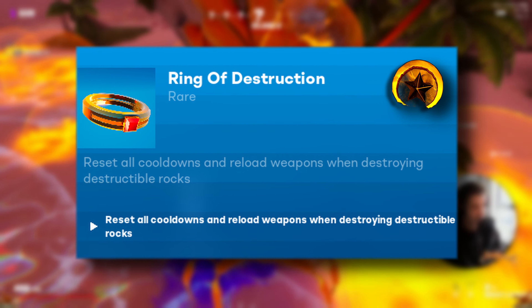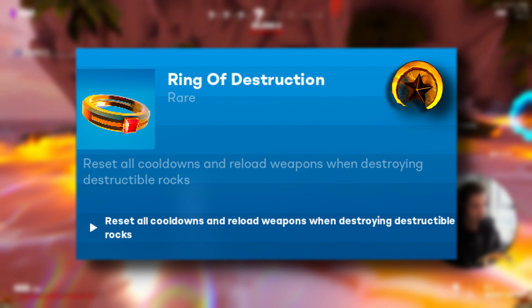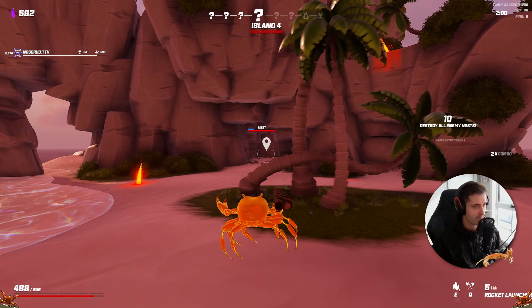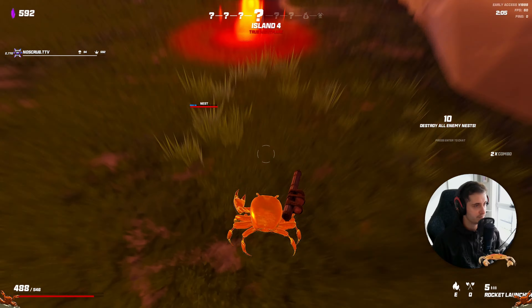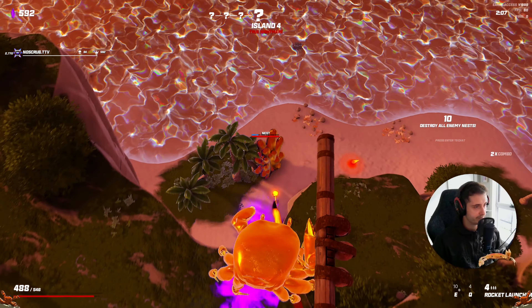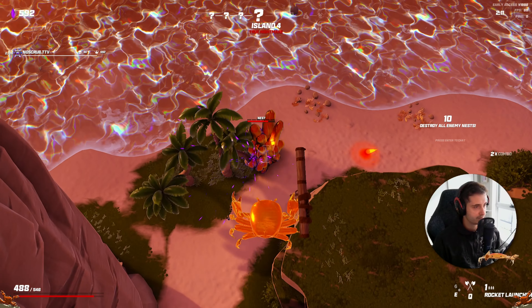We have the Ring of Destruction — it resets all cooldowns and reloads weapons when destroying destructible rocks. This is quite a situational relic, but if you're going down an ability build or maybe you're rocking a large mag build then this will definitely help. Pair this with crystal fertiliser and you won't have any trouble finding those destructible rocks.